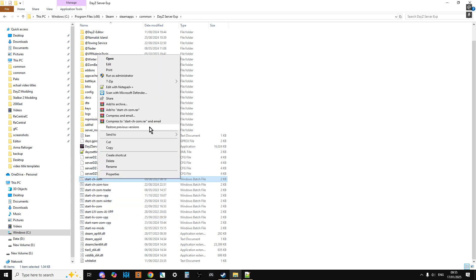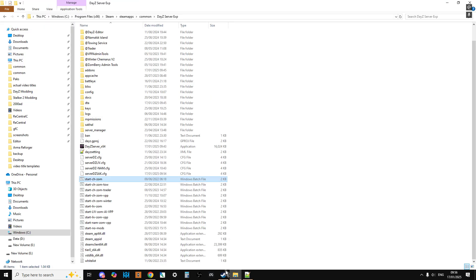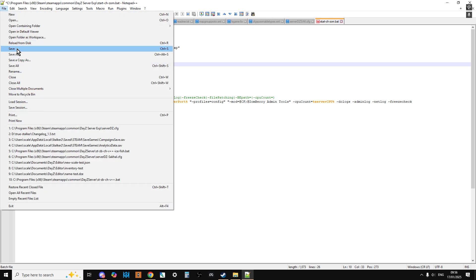We're going to edit an existing batch file with Notepad++. What we need to change is the server config line - it's currently pointing to the wrong config file that loads Chernarus. So let's go back, right-click and copy the correct serverDZsac.cfg filename so we don't get the spelling wrong, then go back to Notepad and paste it in with Control+V.